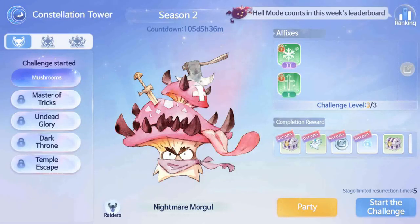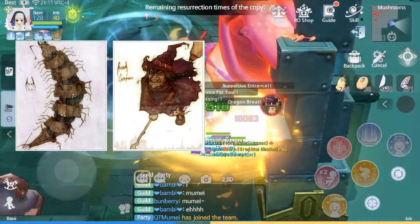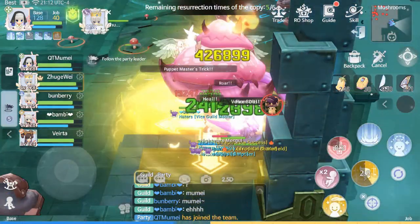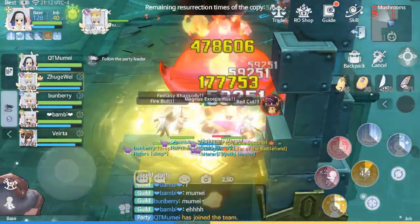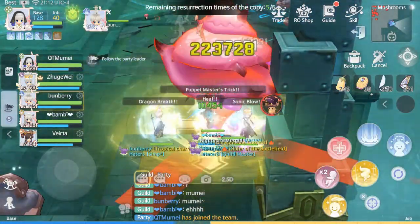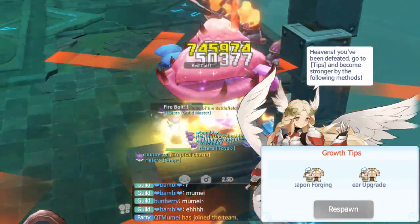The 1st Floor Boss Monster is Morgul, which is a Plant Race, Poison Element, Large Size Monster. The basic pattern is the same as the Hellheim Runs, but the Exploding Mushroom has a wider range and there's a Charged Mushroom Summon pattern. It is recommended to pull the Boss into a corner to avoid the poison and Charged Mushroom damage. You also need to step on the mushrooms nearby as much as possible, but do not step on the ones that are too far away. Lastly, you need to avoid the Tornado since it deals high damage.